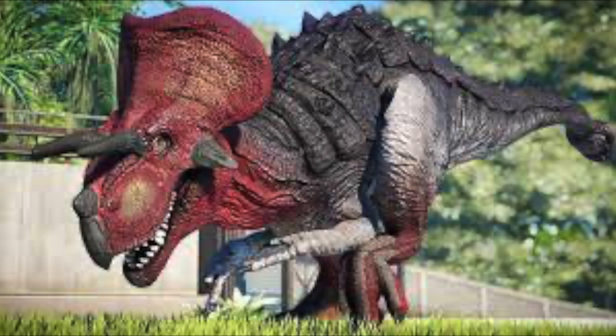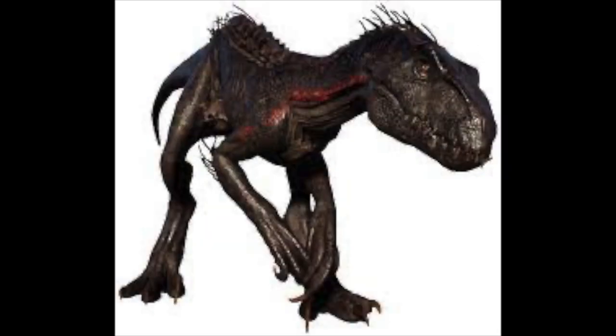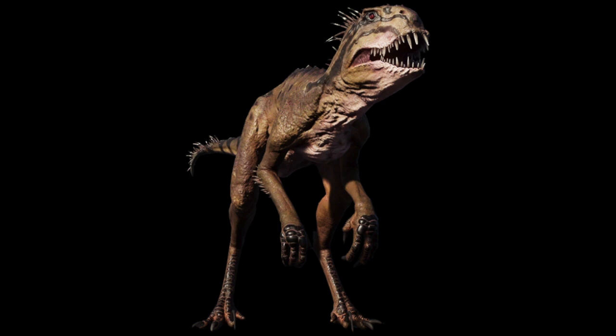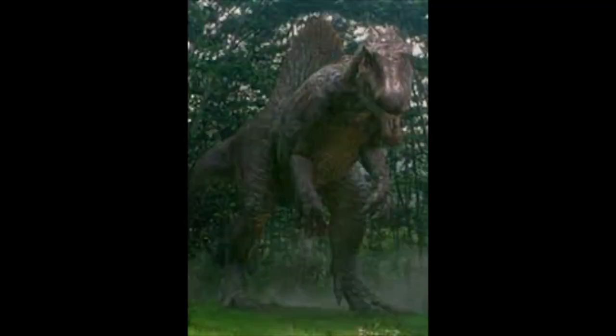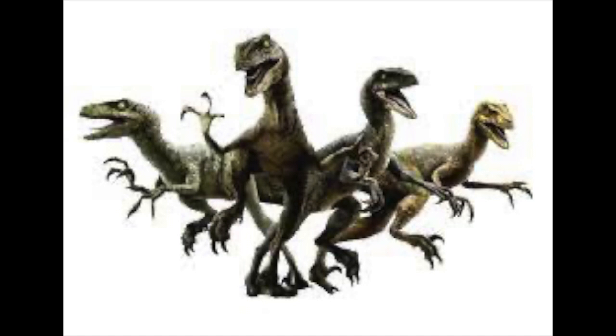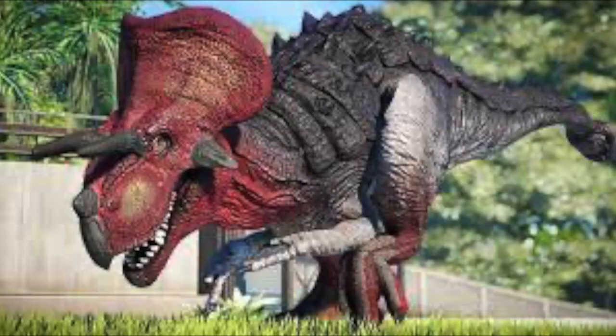What makes this hybrid so terrifying is how little we know about it. We know a lot more about the Indominus Rex, Indoraptor, and Scorpius Rex than we do about the Ultimasaurus. How big was it? Was it large like T-Rex or Spinosaurus, smaller like Velociraptor, or maybe a middle ground like Carnotaurus or Allosaurus? How did it behave? Did it mainly use its jaws, claws, horns, or tail, or a combination of all four?